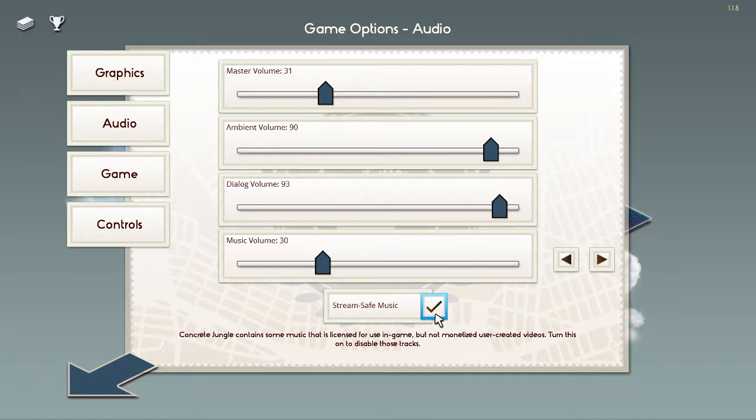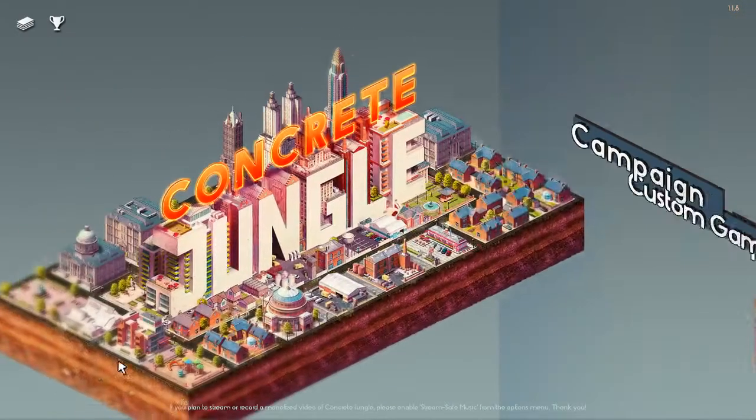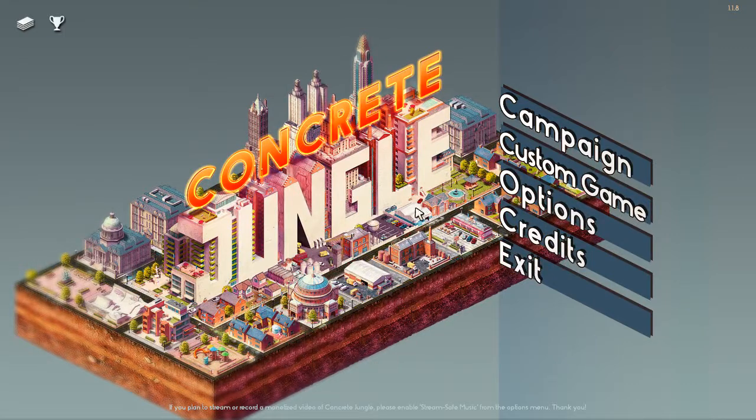Concrete Jungle contains some music that is licensed for use in-game, but not for monetized user-created videos. Turn this on to disable those tracks. That is fucking awesome. I'm gonna turn that on for YouTube as well, even though I'm not streaming this in the sense of live streaming.